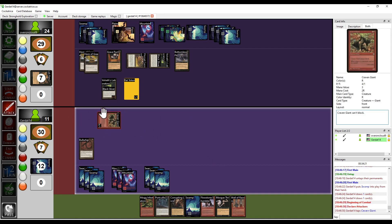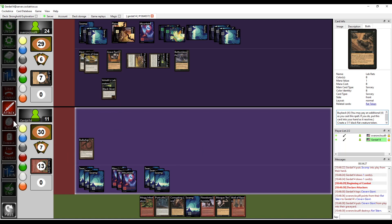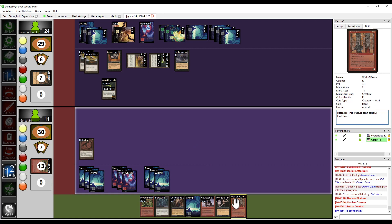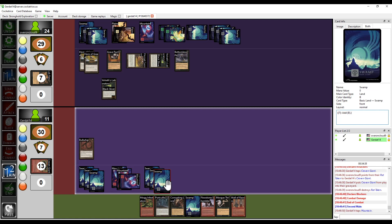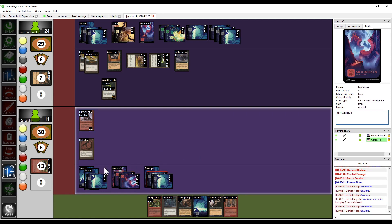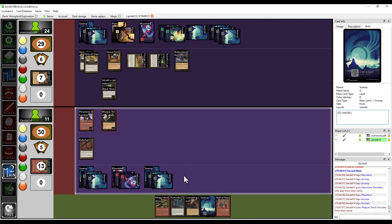I'm going to block with my 1/1 Rat Token. During Main Phase 2, I'm going to spend three to cast the Flowstone Shambler. I'm going to spend three to cast the Morgthrall. And I'm going to spend two to cast the Wall of Razors.